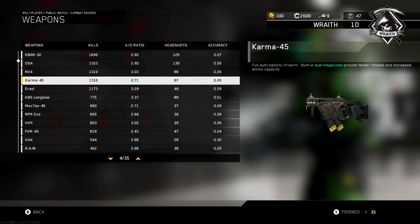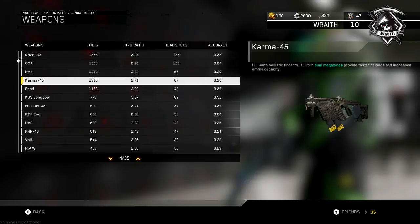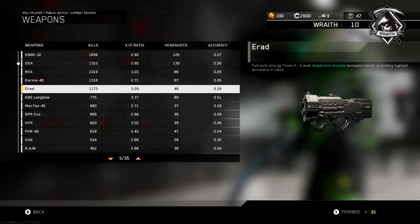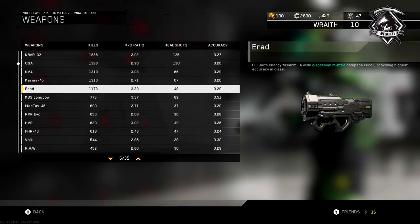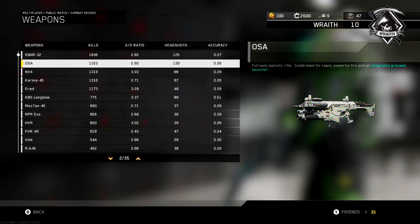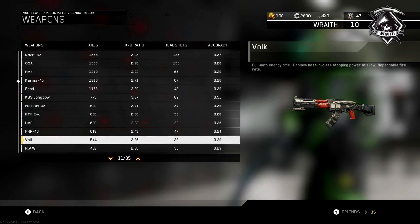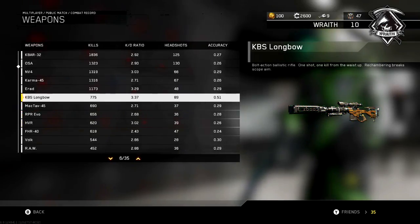The Karma 45 is my top SMG — that gun's pretty good. The ERAD rounds out my top five. All these guns have pretty consistent KDs. The ERAD has a 3.3 KD — I should start using that gun more, I'm clearly doing well with it. My accuracy with it is 29%, which is pretty good. I think anything above 25% accuracy is solid. I have like a 30% accuracy with the Bulk, and a 50% accuracy with the Longbow, which is the sniper rifle — that's my sixth most used gun.